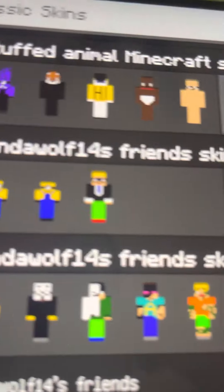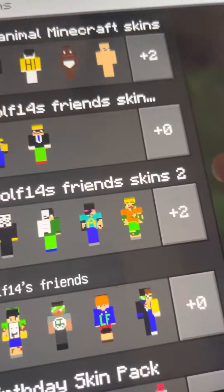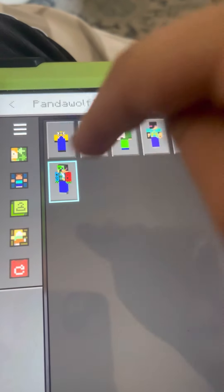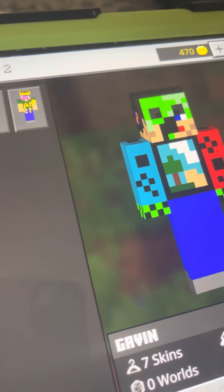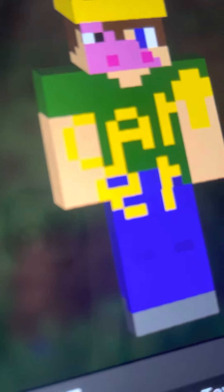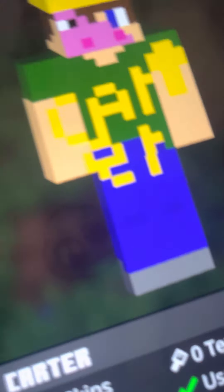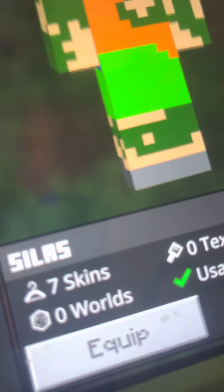Alright, so it's Panda Wolf Friends Skins Two, but this one has more skins. This is my friend Gavin — he's got a Nintendo Switch shirt and he's like a creeper guy essentially. And we have my friend Carter — he's just a pig, and he has 'Carter' on him with normal Steve pants.